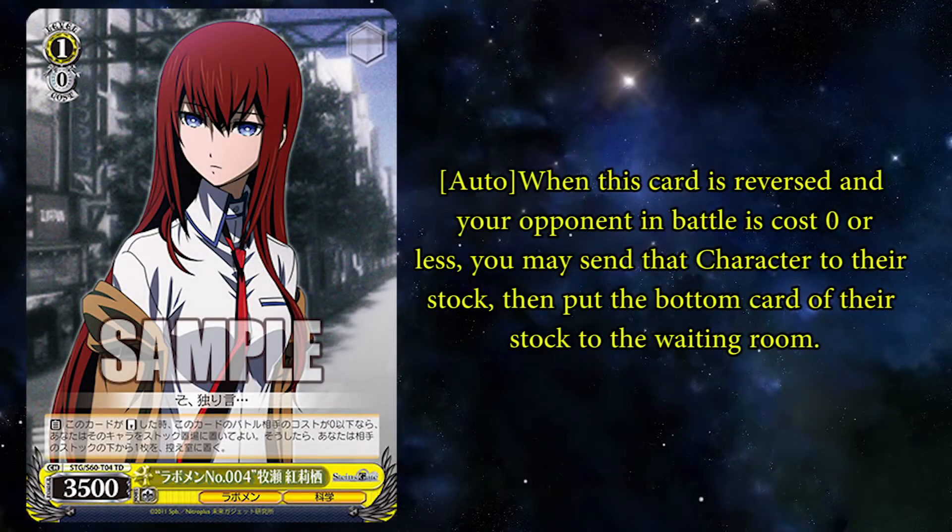Off to Steins;Gate, here's a relevant trial deck card. Lab Member Kirisu is a 1-0, and on reverse if the opponent is cost 0, send the character to stock and then put the bottom card of their stock to the waiting room.